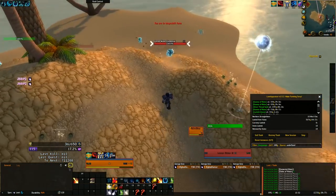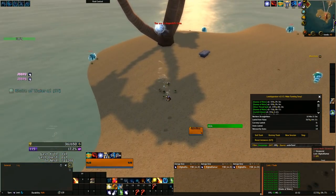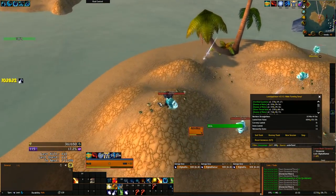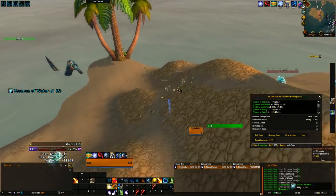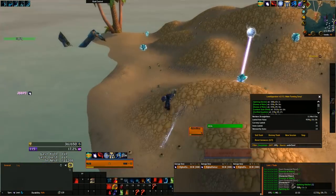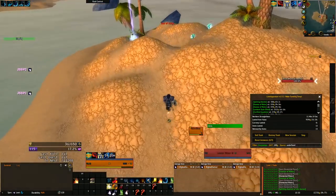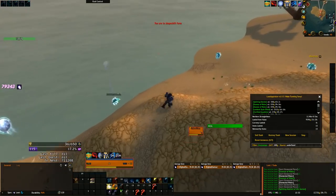The essences of water are complemented by globes of water and elemental water that can also drop, adding to your consistent gold. For most people these items will have little value and be vendored; however, there are some recipes that use them to create transmogs that can sell well. The items themselves can also sell for some gold depending on your realm, so check your auction house to see if they're viable for your server.